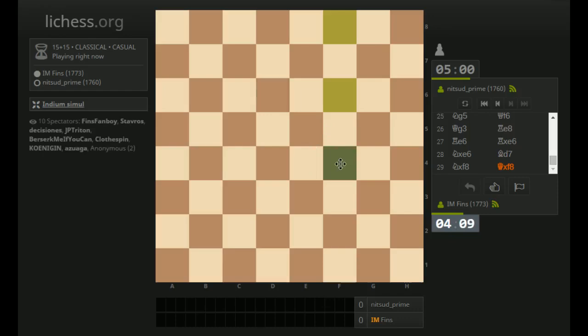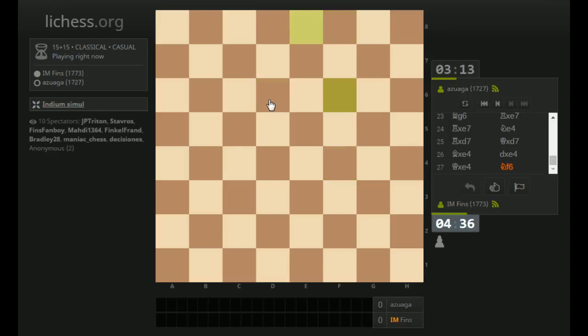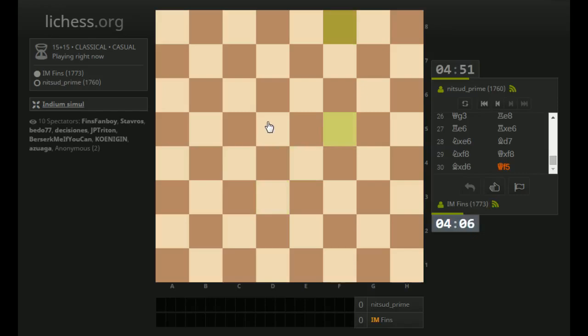So Bishop takes D6 — oh, he took with the Queen. Is his pawn still on H7 defending the pawn on G6? I think it is. Let's just take that — Knight F6 hitting the Queen. His Queen is on D7. Let's just bring our Queen back here. Queen F5 hitting that pawn on D5. Maybe Bishop E5 now — yeah, let's play Bishop E5.